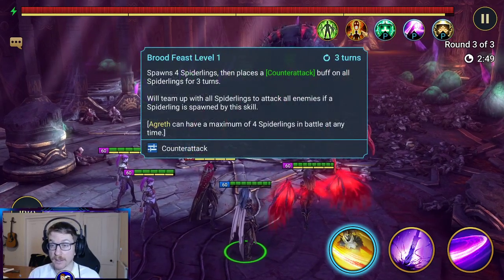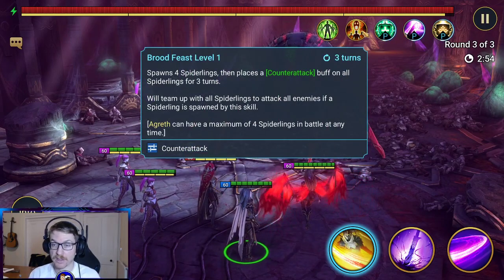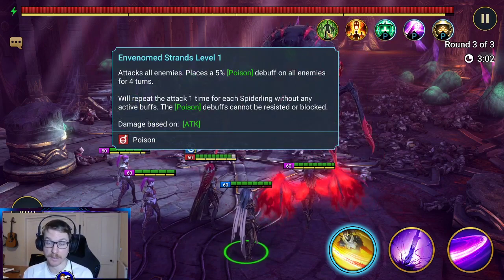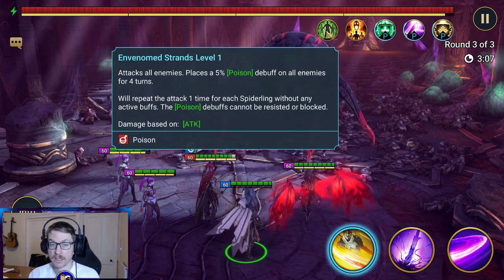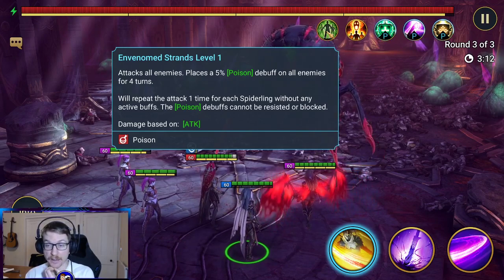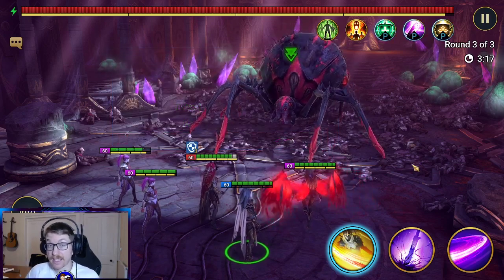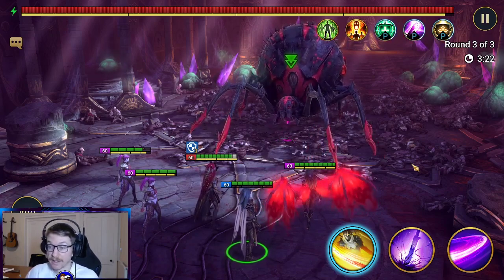When the Spiralings spawn it's pretty hard this fight. You want to try and avoid getting the Spiralings to spawn because they all have counterattack, and there can be four max at any time. Then the A1 attacks all enemies and puts poison on all enemies for four turns — four turns is a long time. It's pretty difficult, this. It will repeat the attack one time for each Spiraling without any active buffs. Poison debuffs cannot be resisted or blocked. So this is stage 20 on hard. To be honest, the best way to do this is just to kill it before anything happens.